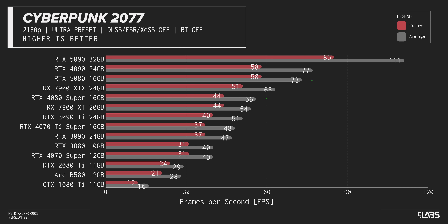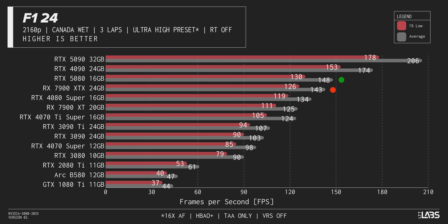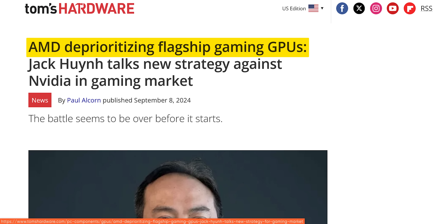Well, it is better. In cranked out Cyberpunk at 4K, it not only beats the 4080 Super, but it even gives the 4090 a run for its money. But it's such a mixed bag that in other situations, it barely outcompetes the 7900 XTX — the flagship GPU that made AMD think maybe they just shouldn't do flagships anymore.